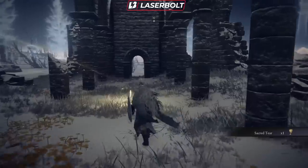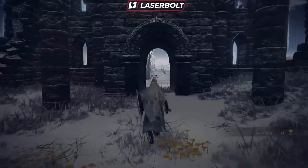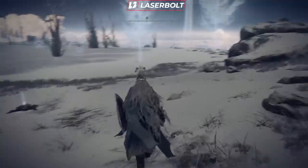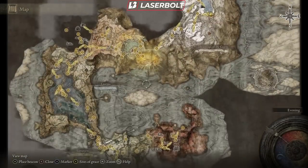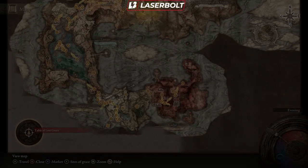We picked up a Sacred Tear. Now what we need to do is walk outside this particular doorway of the church, where we're going to find a dead body just laying on the floor. We're going to pick it up — and as you can see, we picked up the Somber Smithing Stone Miner's Bell Bearing. Now we need to head back to the Roundtable Hold and turn it in.